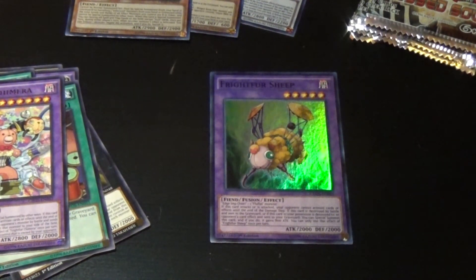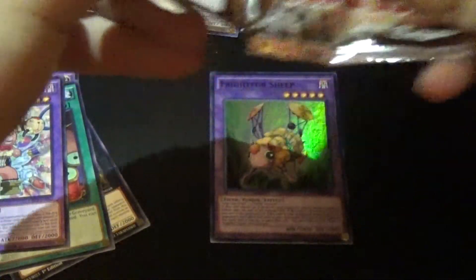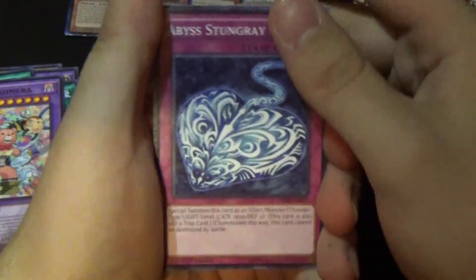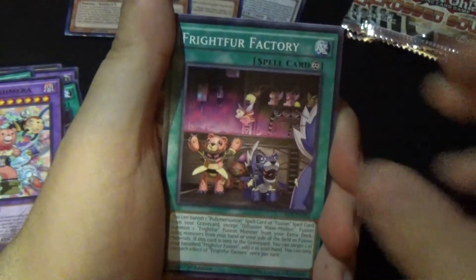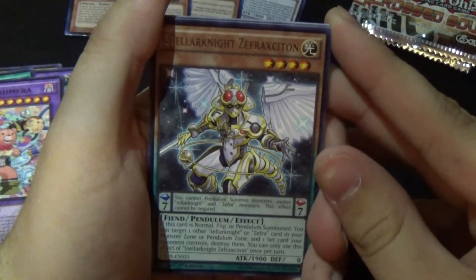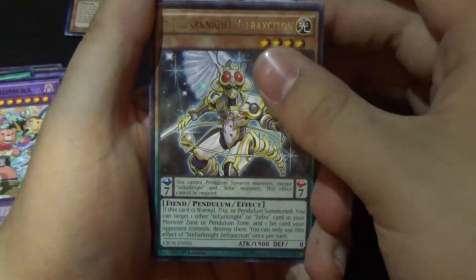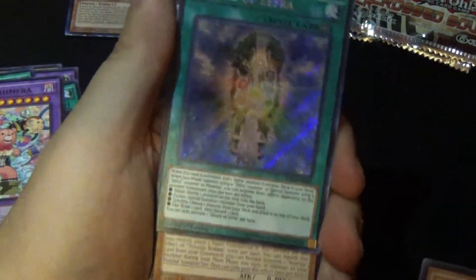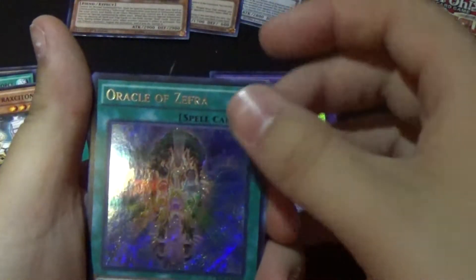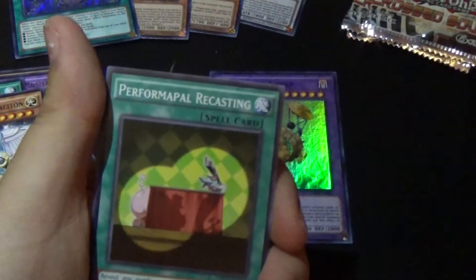Four packs left. Next: Abyss Stunray, Ockthros, Mimic Lanius, Frightfur Factory, Zafra Xiton, and Oracle of Zafra — really cool! That was our Secret Rare for this opening, going up on the display. Then: Recender Cokedang, Pendulum Rising, and Performer Pal Recasting.